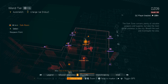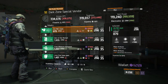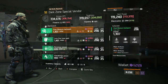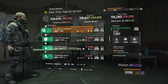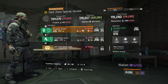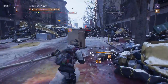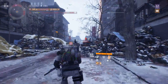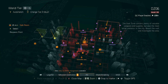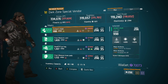Still here at the DZ09 safe room upstairs at the special vendor, we have more gear set pieces to scroll through. And finally here at the DZ06 safe room at the special vendor, we have gear set pieces as well.